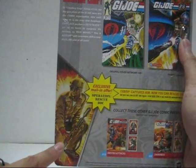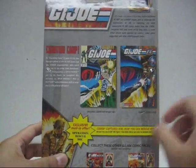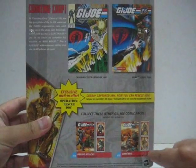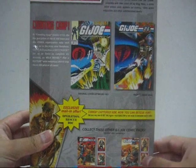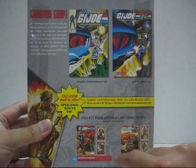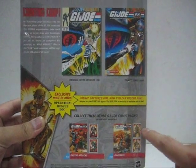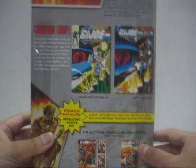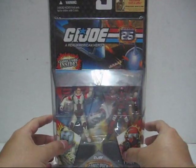There's also an image of Doc with the exclusive mail-in offer. And the rest of the lineup includes Issue 14 featuring Destro and Corporal Breaker, and Issue 30 featuring Dreadnok Torch and Dreadnok Ripper. So there you have it — let's open up this packaging so we can look at the toy.